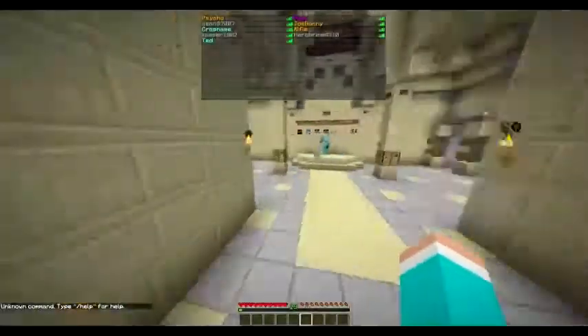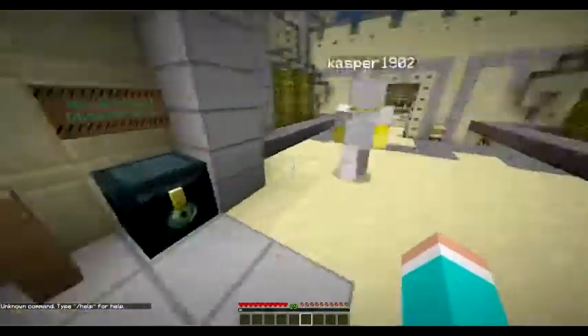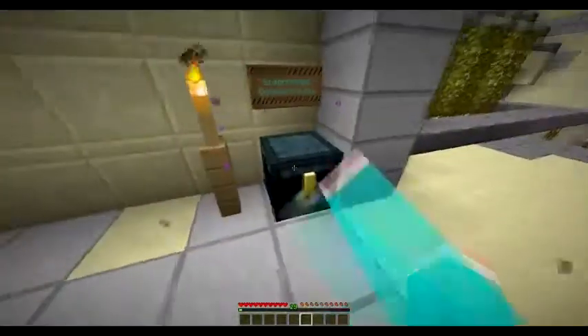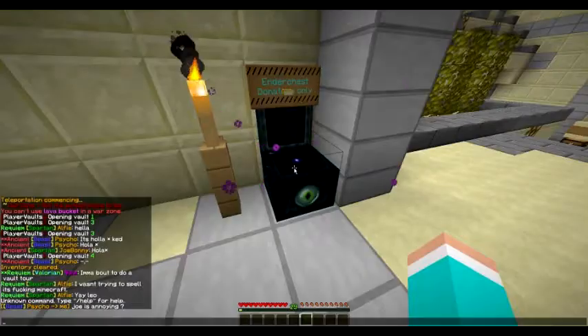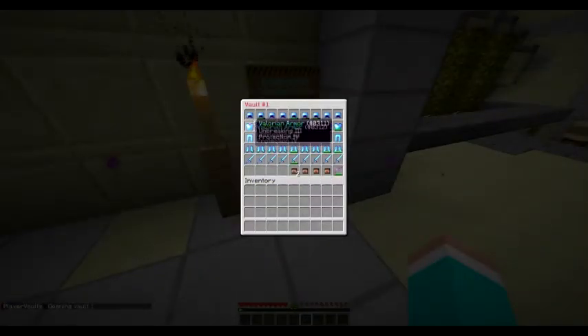So right now I'm going to make a vault tour. The server's been up for a while, not many people are playing right now but I'm sure more will begin to play. This is my ender chest - I've got a lot of diamond blocks and iron blocks and all my important stuff. You also get private vaults because I'm the highest rank owner. I have a lot of God sets.